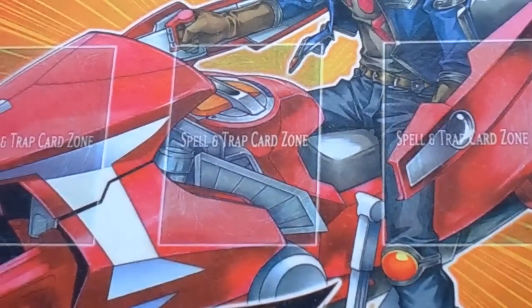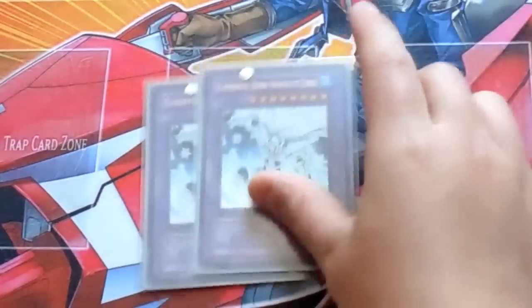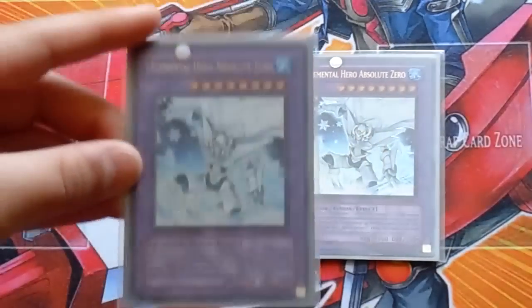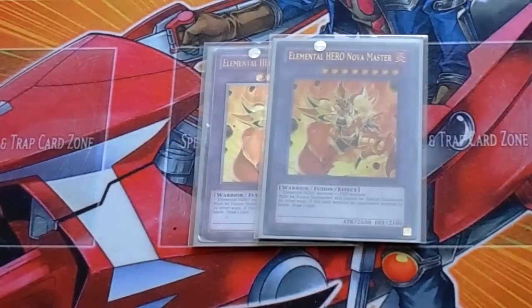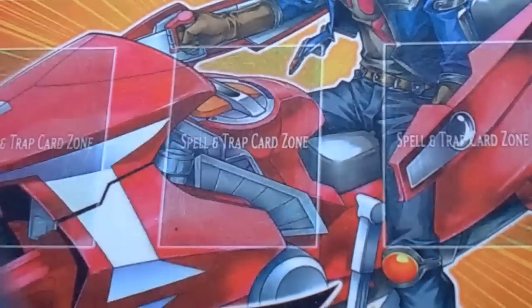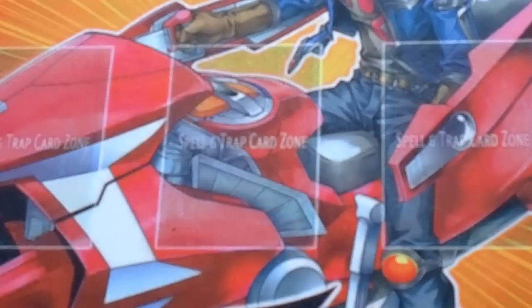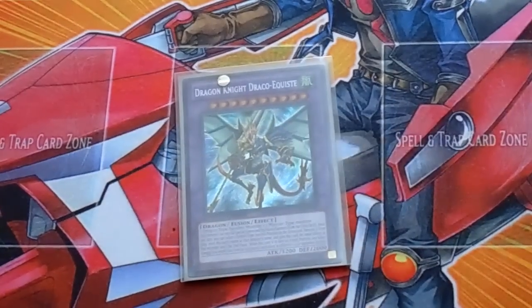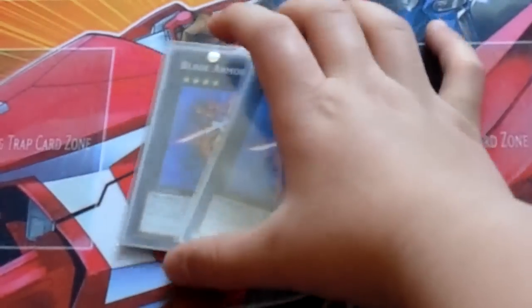On to my extra deck: we got of course triple Elemental HERO The Shining — self-explanatory. Next double Absolute Zero: one for the Penguin Soldier and the other one for a Super Poly target. Next we got two Nova Masters — Nova Masters is amazing because Lagia can't stop it. Next we got one Gaia and one Great Tornado for Super Poly targets. We got one Dragoon D-End as a Super Poly target.